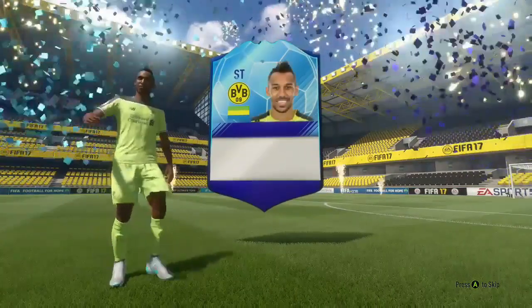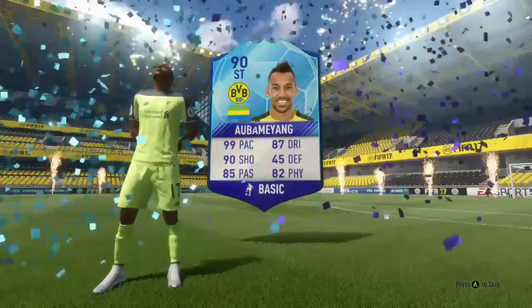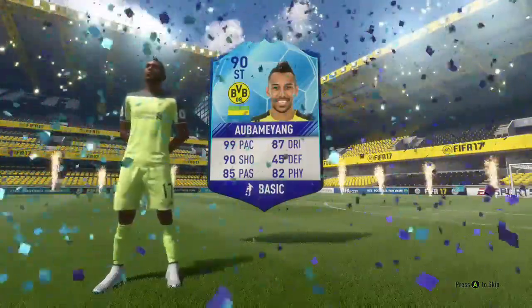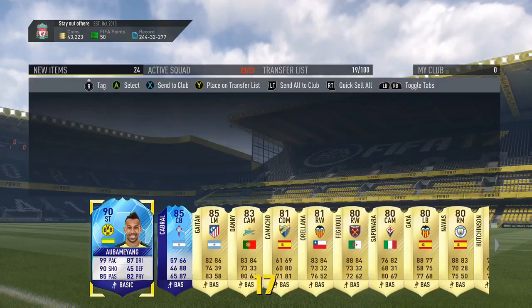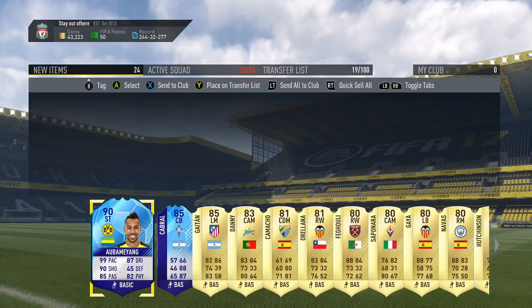Don't forget to subscribe to everyone in the description below and subscribe to me as well. Next up, Aubameyang again — lovely pull, 99 pace. Every time I see it, I just feel like damn, I wish I could have packed this guy. We've come to the end of the video, I hope you've enjoyed it. Let's try and smash 350 likes. That's two Team of the Tournament cards in one pack — that's insane. Have a wonderful day.